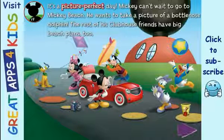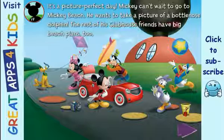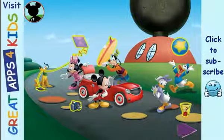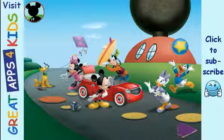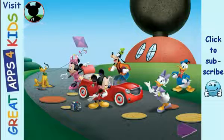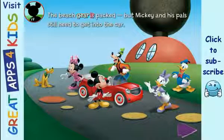It's a picture-perfect day. Mickey can't wait to go to Mickey Beach — he wants to take a picture of a bottlenose dolphin. The rest of his clubhouse friends have big beach plans too. Would you help pack up the toon car? Drag each item into the car: Daisy's Shovel and Pail, Goofy's Surfboard, Donald's Beach Ball, Minnie and Pluto's Kite, Mickey's Camera. The beach gear is packed.